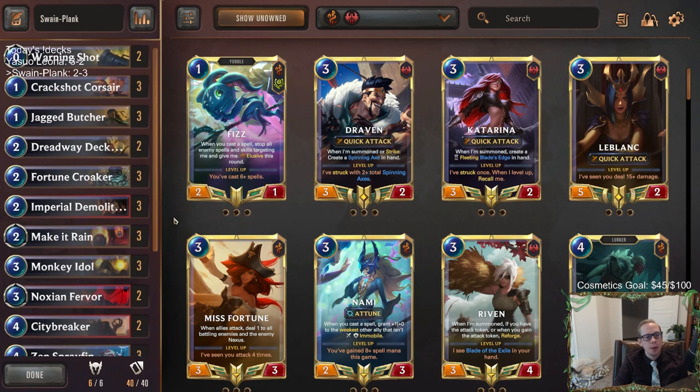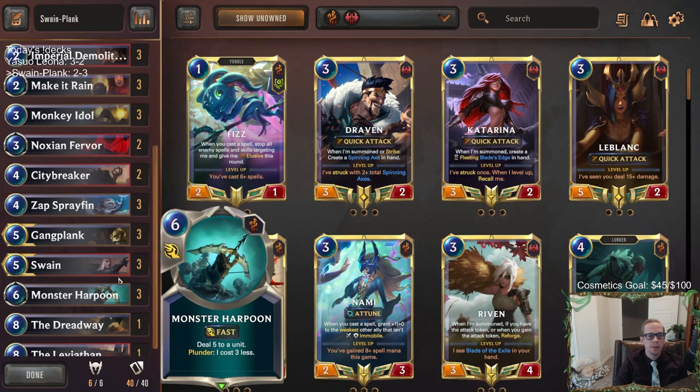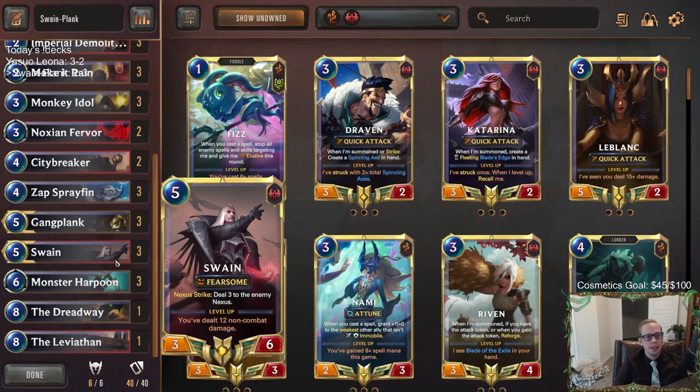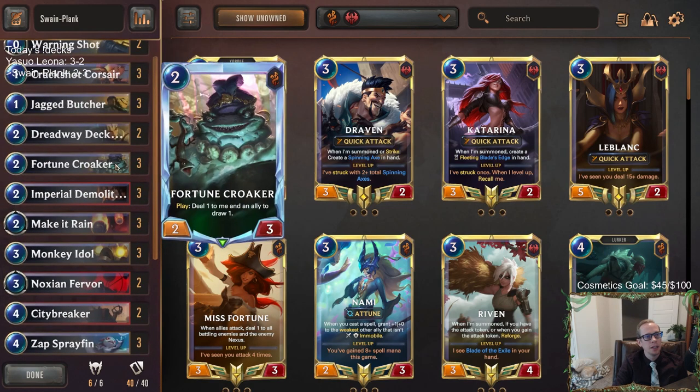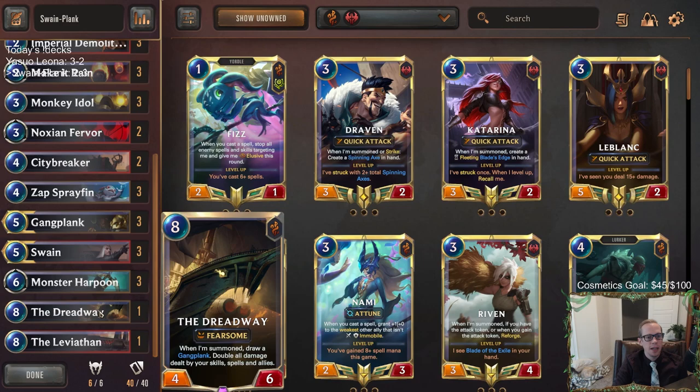Anyway, that's going to be it for Swain Plank - give this deck a try. Let me know how it goes if you've been looking for a new Swain deck. I think it's going to be a pretty good one. I could see taking out the Dreadway and getting another City Breaker in here, because we had the Dreadway in every single game and it never really mattered. It did help us win the one game against the Teemo Swain deck, but we probably would have been okay without it. We always had Dreadway in our first five cards across all five games, which was pretty annoying. Anyway, thank you so much for watching, and I'll see you for the next video.